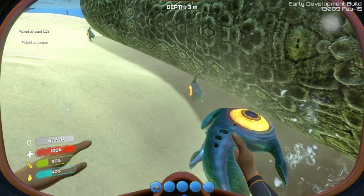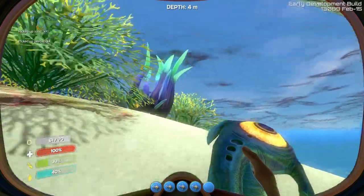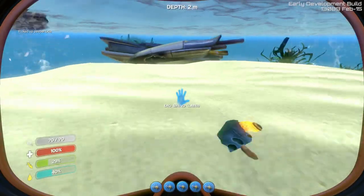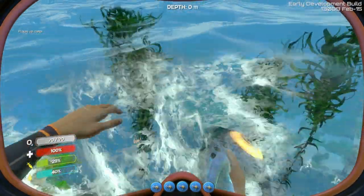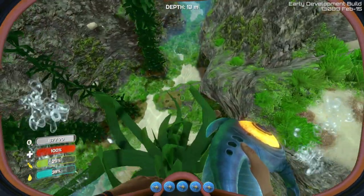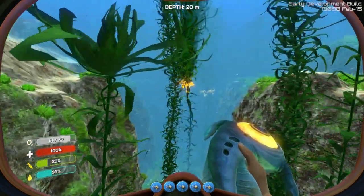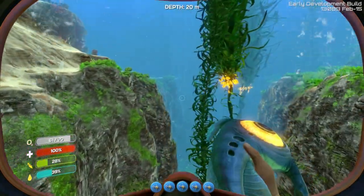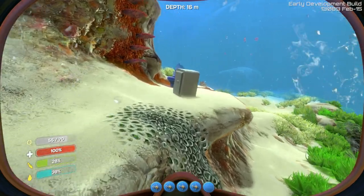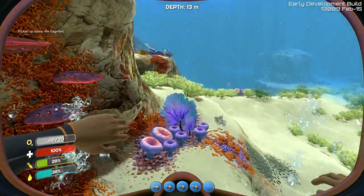Oh my God, you're all trapped! All the food — all the fish in the world matter not if we can't find salt and we can't find this coral chunk. Let's head down into this ravine — oh this looks amazing! What are you? It's a shiny thing! But I'm going to drown. Oh there's something right there — I see you. It's really catch and release. A stasis rifle fragment — awesome!